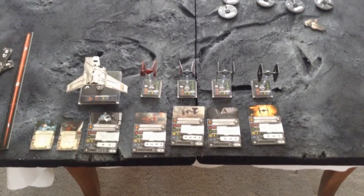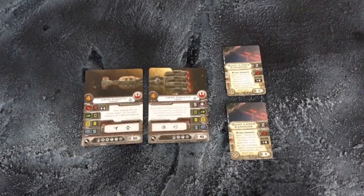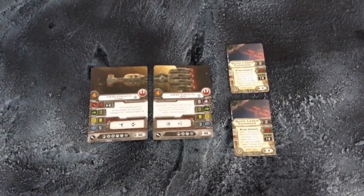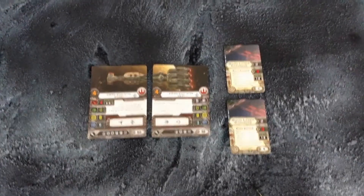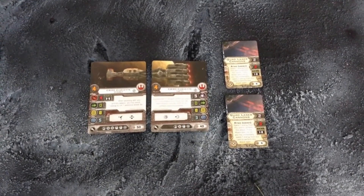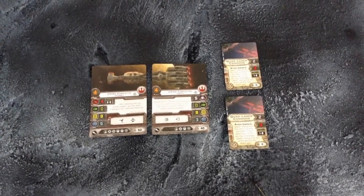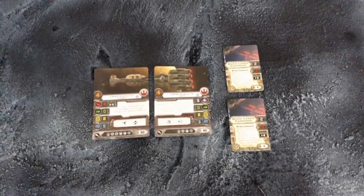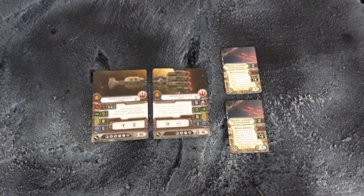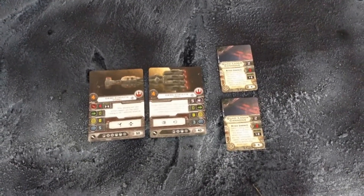Now for the Corellian Corvette — we just took the regular one with no upgrades. You can take Han Solo, Princess Leia, C-3PO, R2-D2, but I want to keep it easier. This ship is unusual in that it's essentially treated as two different ships. The fore end has the main turbolasers with eight hull points and five shields. The rear card handles energy generation and has eight hull points but only three shields, so the rear is weaker.